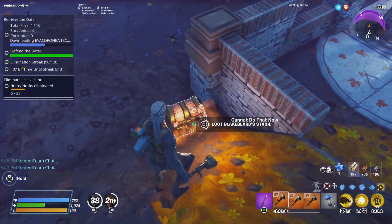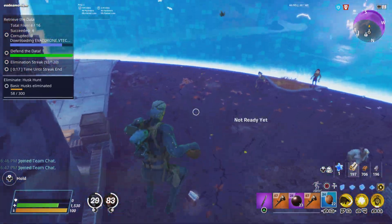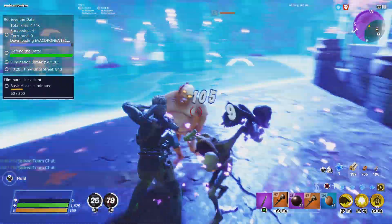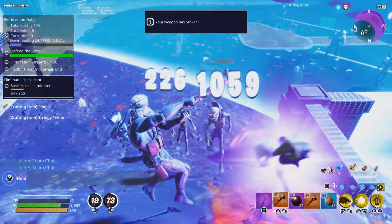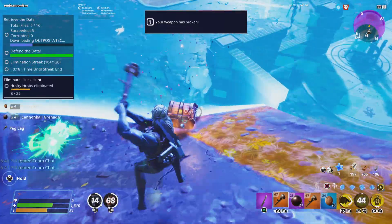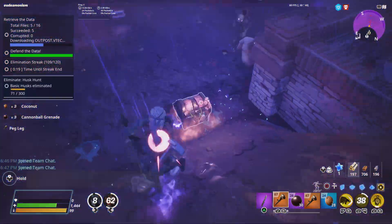Now that I got all these peg legs, watch this — I got some bombs, got some coconuts. Overpowered. You saw what the AR was doing — it was doing nothing. You saw what my melee was doing — it wasn't even killing them. Look at that — it's all the power. Now the Blackbeard stashes are just pouring in. You don't even need them — look how many coconuts I have.